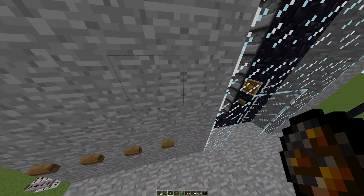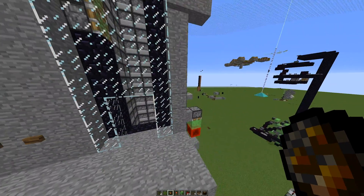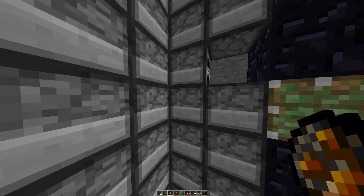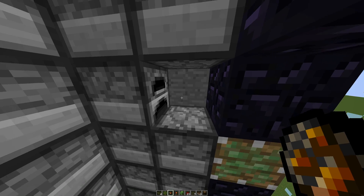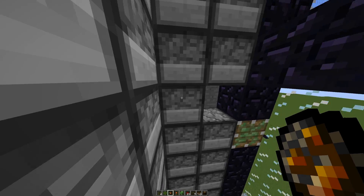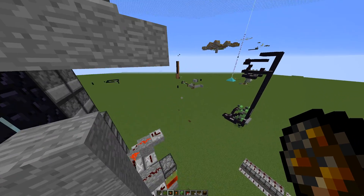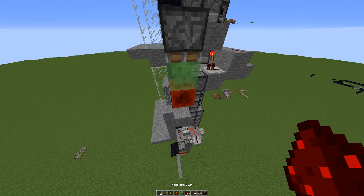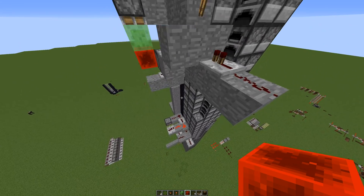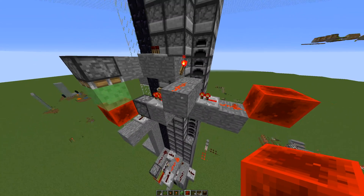What was going to happen was, when you come over here and enter one of these buttons, it will activate this piston, which puts a block out this hole. The slime block sticks to that and then gets trapped, so the whole floor stops moving. Then in order to get it to go again, I'll demonstrate — you'd have a button on each floor, and basically a system that comes by and activates these lines depending on which button you press. When this line's active, it will extend this piston, which will cause the floor to stop there.